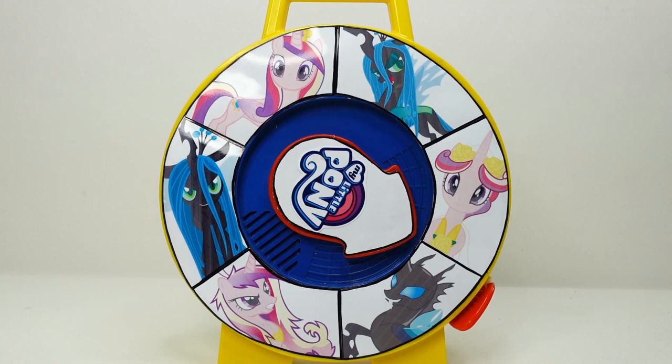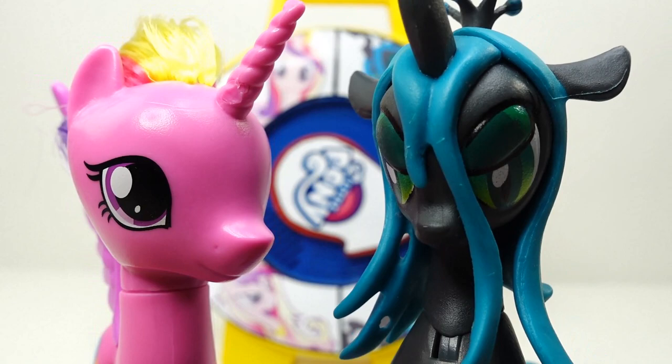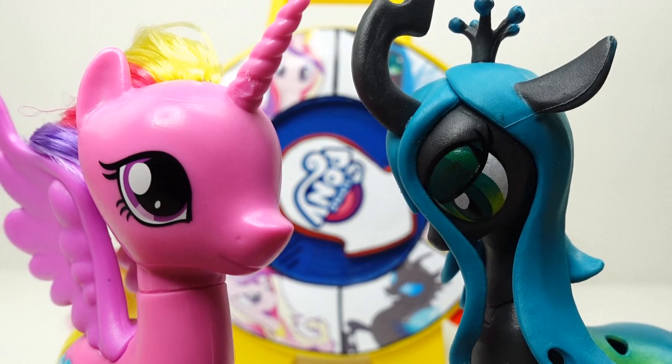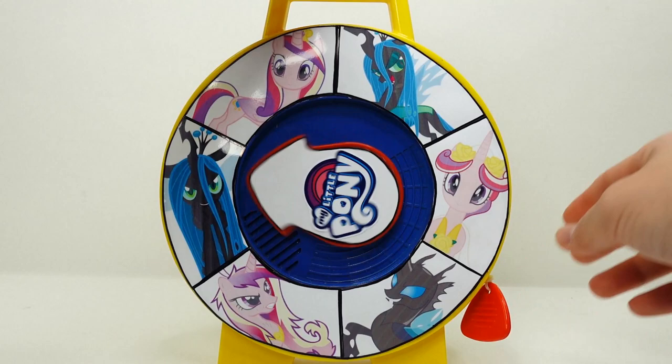Hi everyone, welcome to Evie's Toy House! Today we're playing a game of spin the wheel. We have two contestants: Princess Cadence — 'Hi everyone, I'm really excited about this game!' — and Queen Chrysalis. To play, we take six spins and whoever gets the most wins. Are you on team Cadence for fun surprises, or team Chrysalis for nasty surprises? Let's get started!